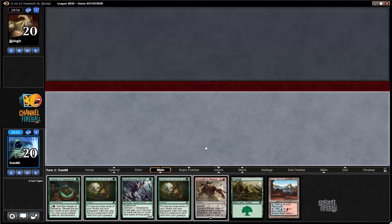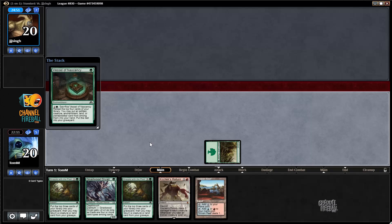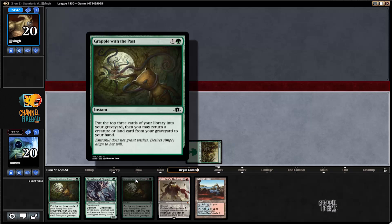On turn one I'm actually going to leave Vessel — I don't really care about having Norwood Dryad in play right away. It's not as important as just getting our engine going, finding some lands, and filling our graveyard with sweet stuff for Grapple with the Past. Vessel is definitely the correct turn one play in this spot.